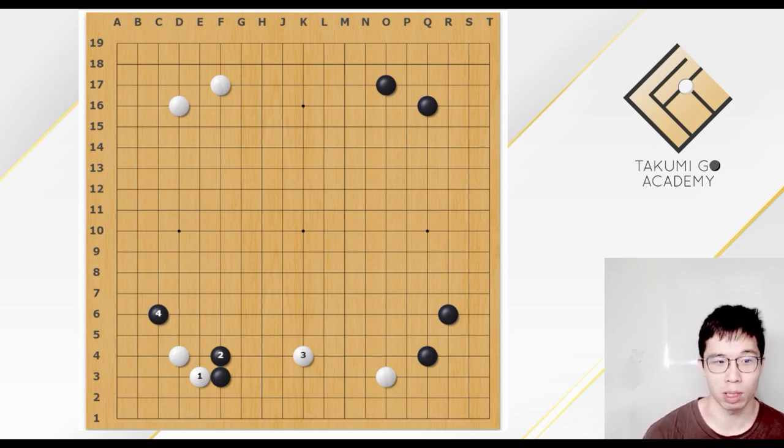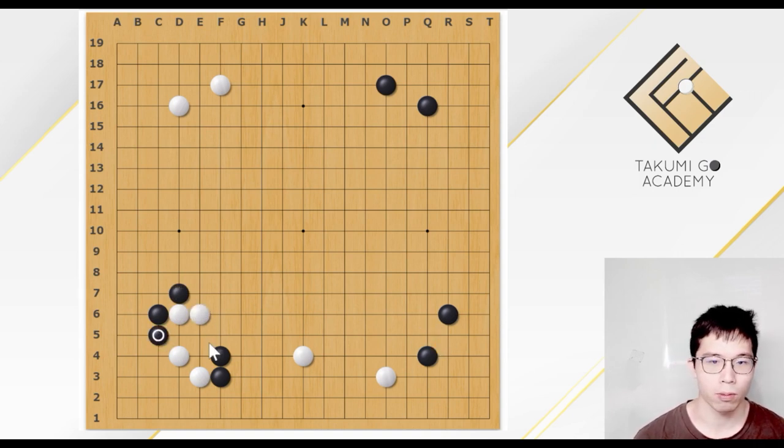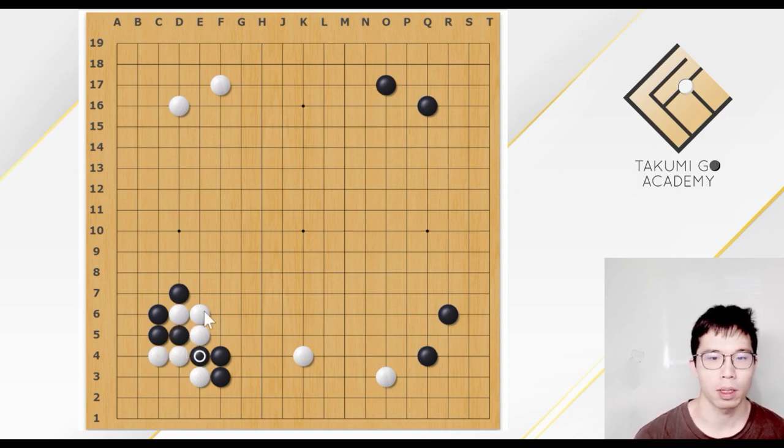We need to know how to deal with it. And here, the only response for White would be this — very makes sense. And Black could play the hane and extend. Here, White would play this coordinate. White plays the coordinate here, not somewhere else, because this coordinate limits the liberties of the Black stones. And if White tried to block here, the cut would be strong. So White connects.